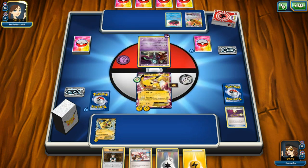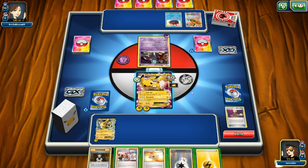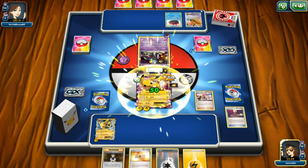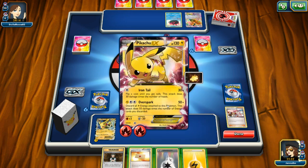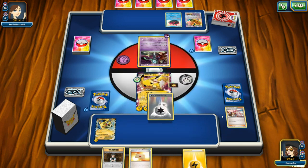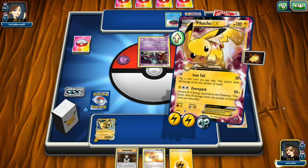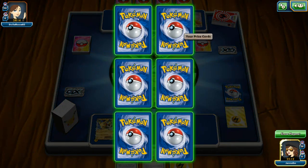She attaches a Psychic type energy and deals 50 damage — it does 10 plus 20 more damage for each energy attached to the defending Pokémon. Let's go and attach a Double Colorless Energy — that's 50 and 100 — we can knock her out right away. Let's do Over Spark on Meloetta: 50 times damage equals 100, which knocks out Meloetta. We get a prize card — it is Raichu BREAK!